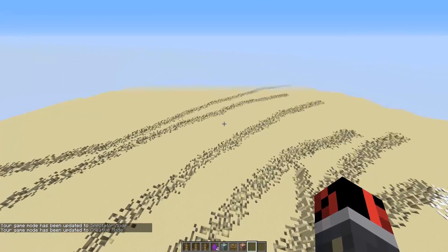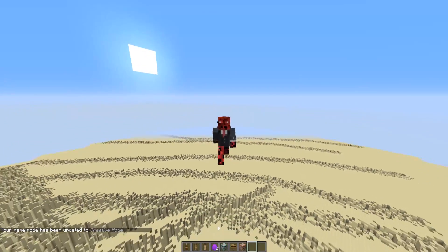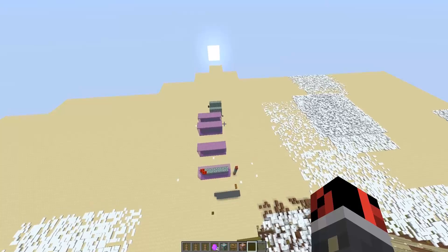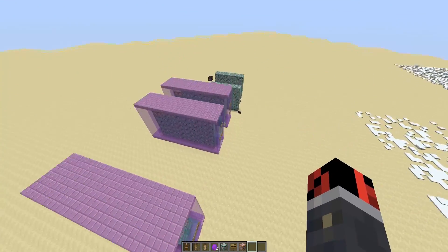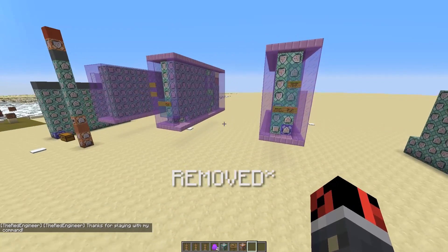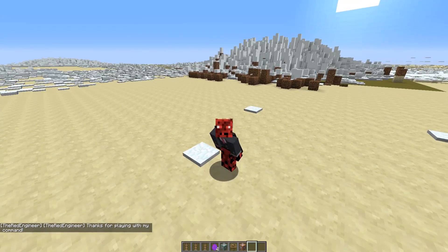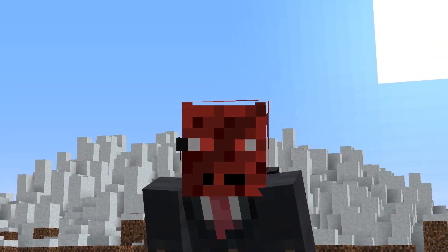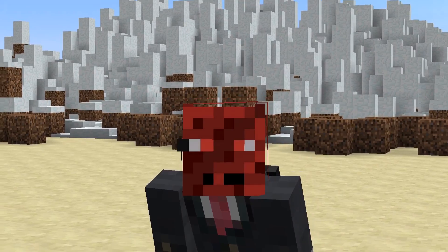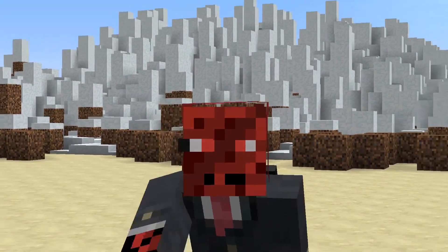So guys, that was pretty much it about today's one-command — actually two-command — creation. If you want to remove it, just right-click on the upper red sign and the whole machine will be removed. As always, I want to thank you all for watching. If you enjoyed it, don't forget to drop a like and subscribe to the channel if you want to see more one-command creations. I'll see you all in the next video — see you, bye!